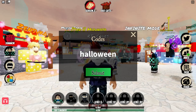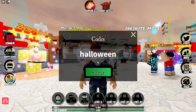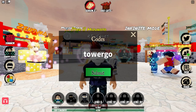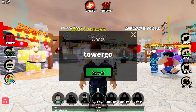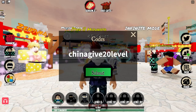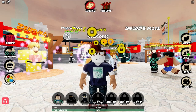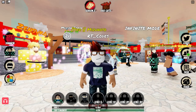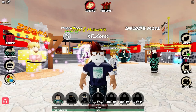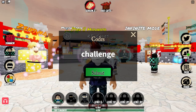The next one is going to be Halloween. Halloween is supposed to give you some coins also, so let's check it out — we got 2000 coins again. We are getting quite a lot of codes. Car Tower Go also gives a bunch of rewards, so let's check it out. Guys, make sure you at least like this video — that would be really appreciated. The next code gives you free rewards. And Wolf also gives rewards — we got 2000 coins, which is not bad guys. And the next code is called Challenge. Challenge also gives you rewards guys.